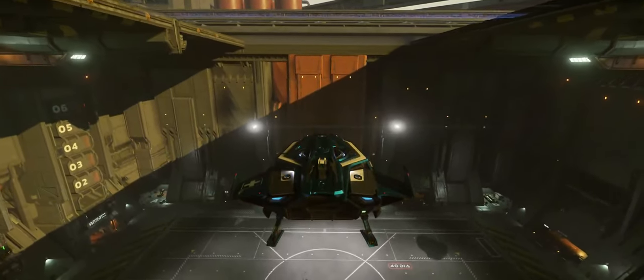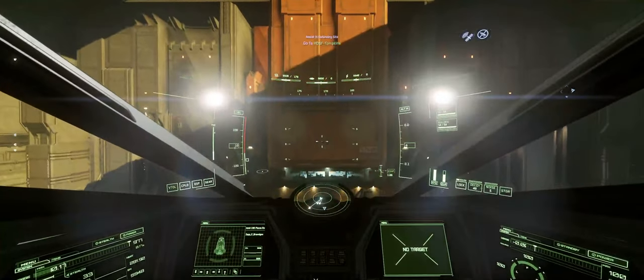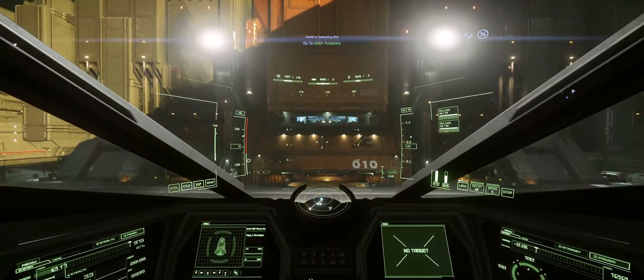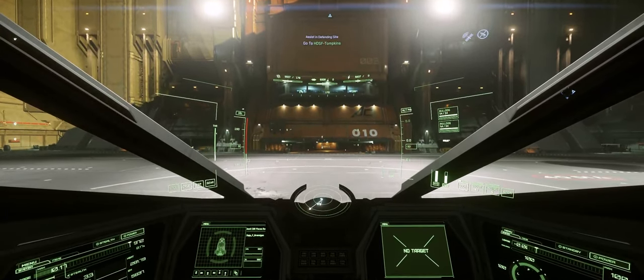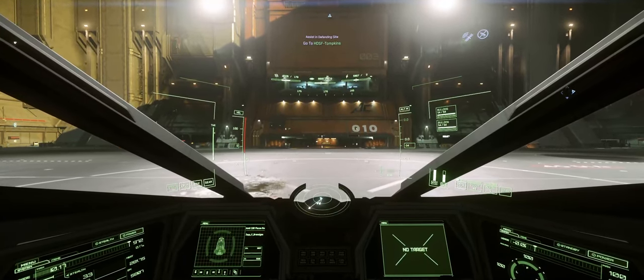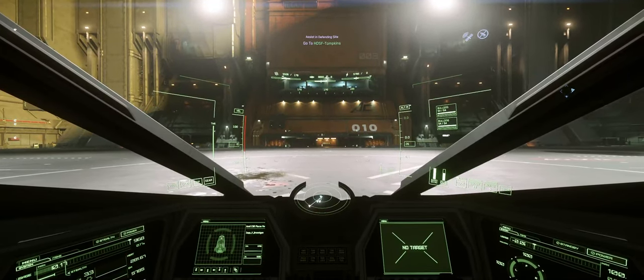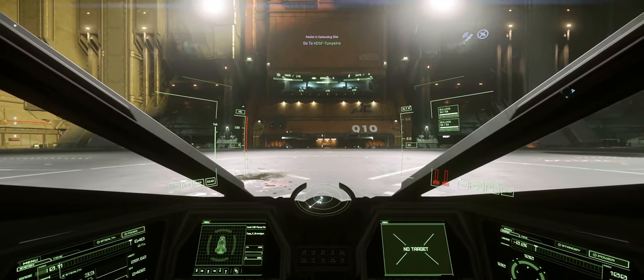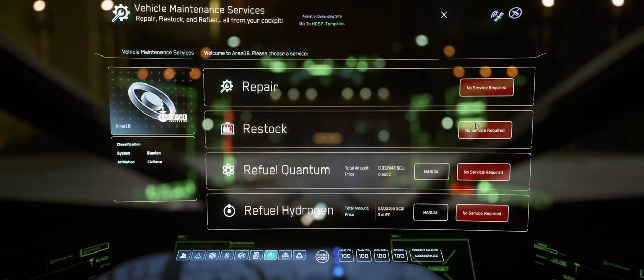Hey, it's CommanderZap and we are fixing bugs in Star Citizen. The bug we're looking at today has plagued the pilots of the Stanton system for some time, and there are three ways of dealing with it. It is the No Refuel, No Repair bug. What happens is when you land in the hangar, the game recognizes you've landed but doesn't allow you to refuel or repair your ship. This can be quite problematic.